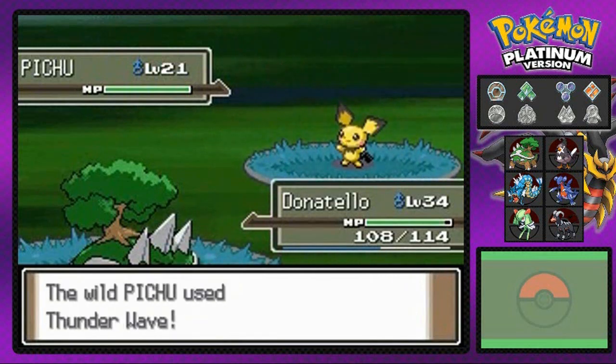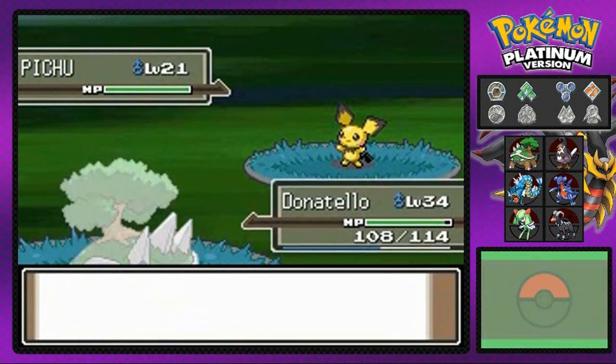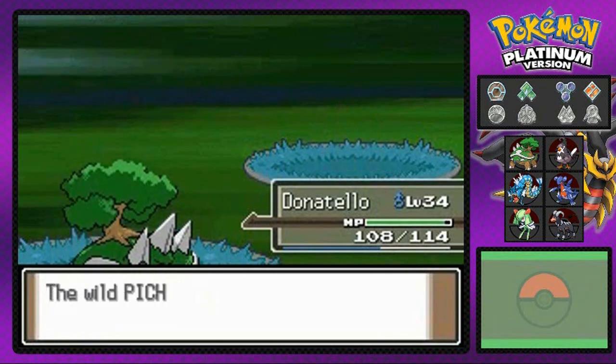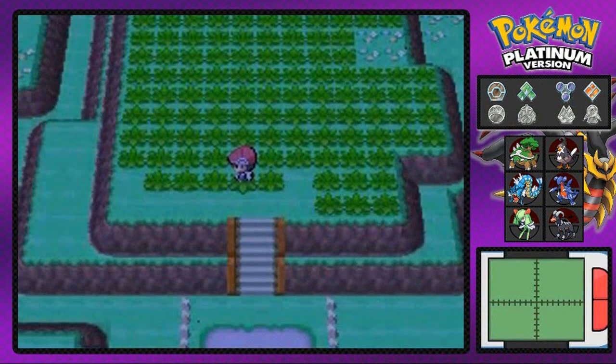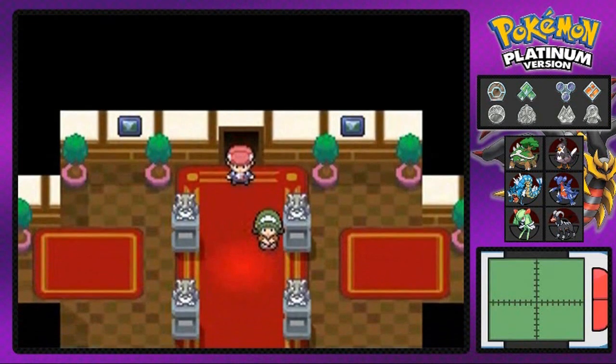That Pichu is being a real problem right now. But okay, the Quick Claw activated and Return destroys the Pichu — I guess Donatona loves me, he really does. Let's move on into the Pokémon Mansion.